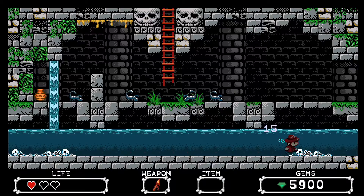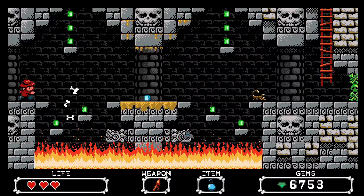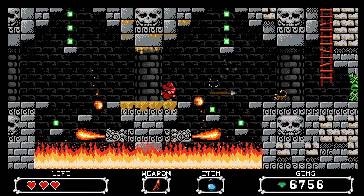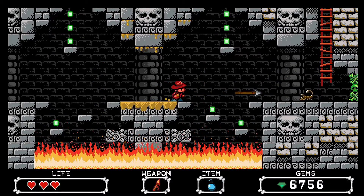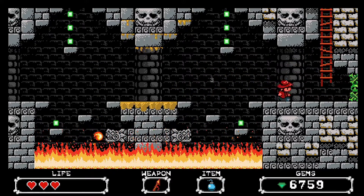The controls are relatively simple — a button to attack, jump, and cycle through to drink a potion or throw bombs if you find those items. Controls are simple and well done, but there is a bug I hope gets patched where at times you'll drink your potions or throw bombs when using the attack button. That was the only bug I found through my playthrough.